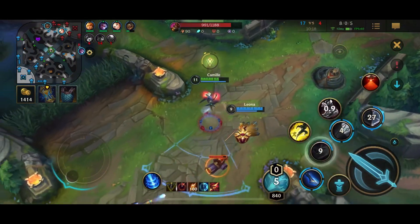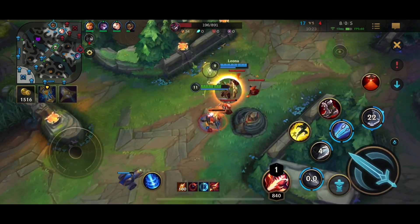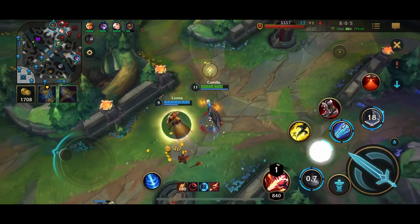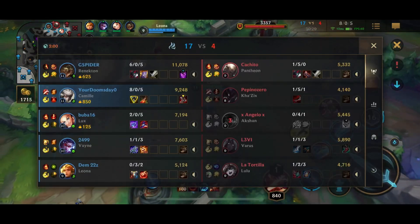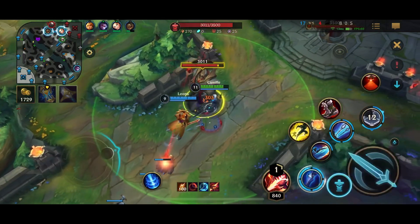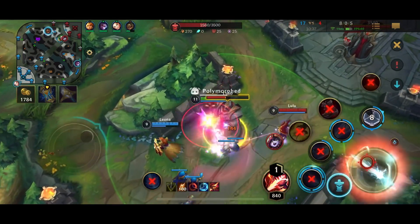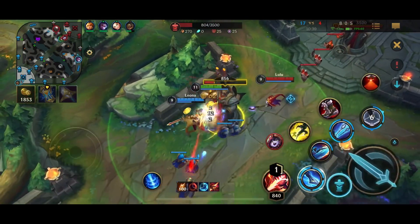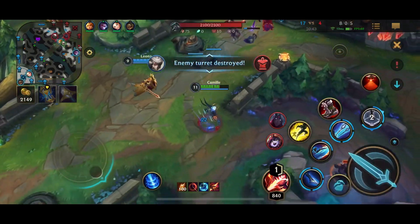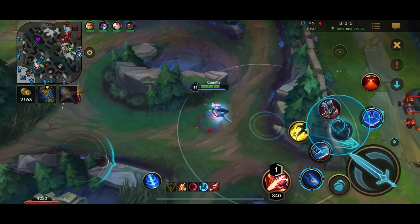So now we're really fed. The build I go for every Camille match is Trinity Force into Death's Dance, then Guardian Angel and Sterak's Gage, and then a situational defense item — whatever defense is needed for the match, or extra damage like Blade of the Ruin King if I really feel like it. For the enchantment, you can go Stasis, Locket, Gargoyle, or Stone Plate — whatever you want. That's pretty much what I'm doing here, trying to make the most out of my Mastermind rune.